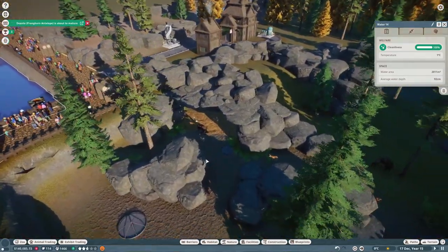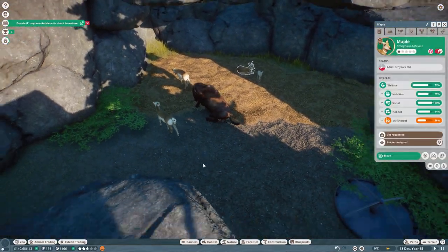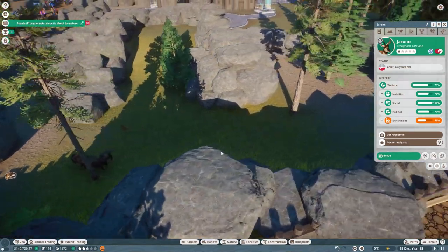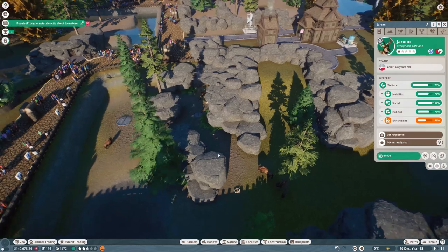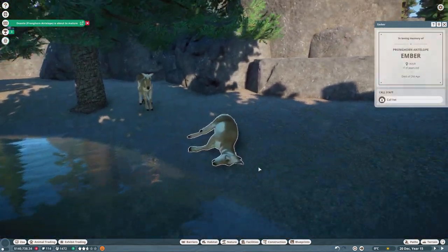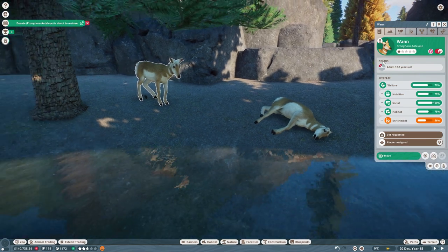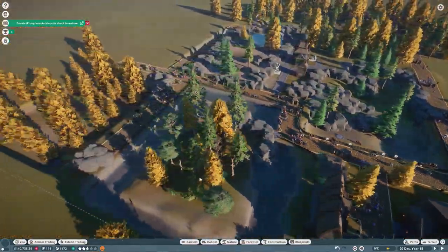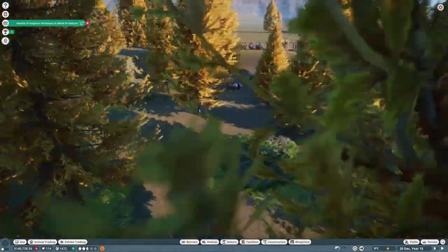Oh no - one of the pronghorn antelopes died! Which one looks dead? Oh poor Ember - call the vet. That's not good. Okay, now we're in pause - let's make the giant panda habitat the best it can be. Does Diamond have any enrichment yet?